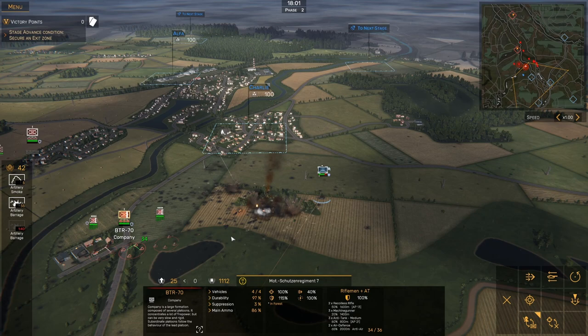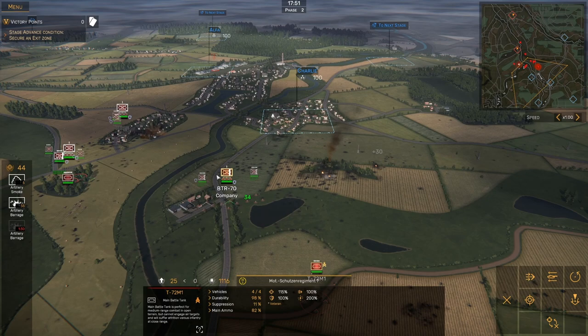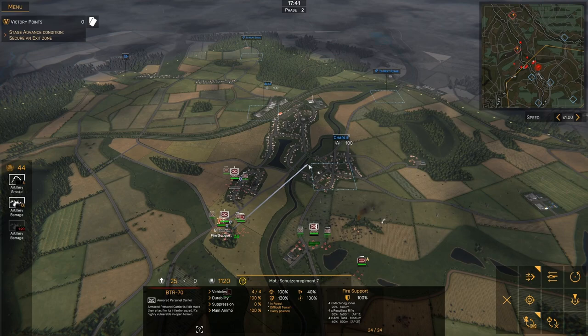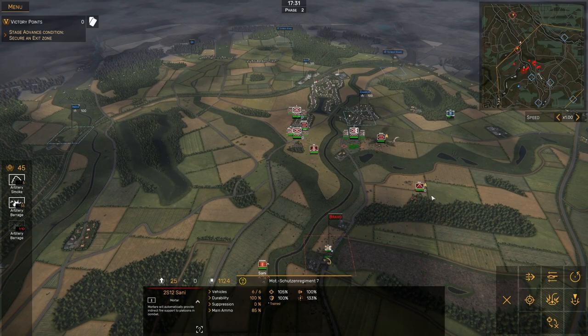And this Gepard — the Gepard is a tough unit, but they're going to be pretty heavily suppressed. And I think we already took one out. There's another gone. So let's get this BTR company up into Charlie. Can't see exactly where that artillery fire is coming from, but we need to get more units into this urban area. I'm going to put my tanks on the outskirts there, and let's get these mortars up closer.